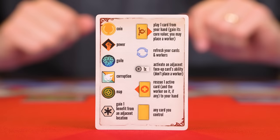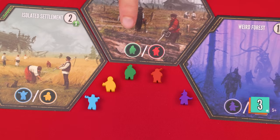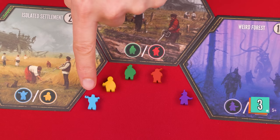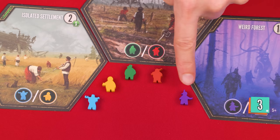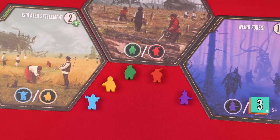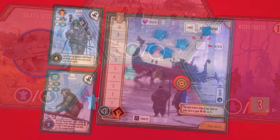Each of these symbols represents one of the five different types of workers. Thematically, blue are engineers, yellow are merchants, green are explorers, red are soldiers, and purple are the possessed. When resolving a worker symbol, you collect that colored piece from the supply and add it to your mech mat. There's no limit to how many workers a player can have, but there are only 10 of each color, so if a benefit would let you gain a worker and there are none left in the supply, you get nothing.